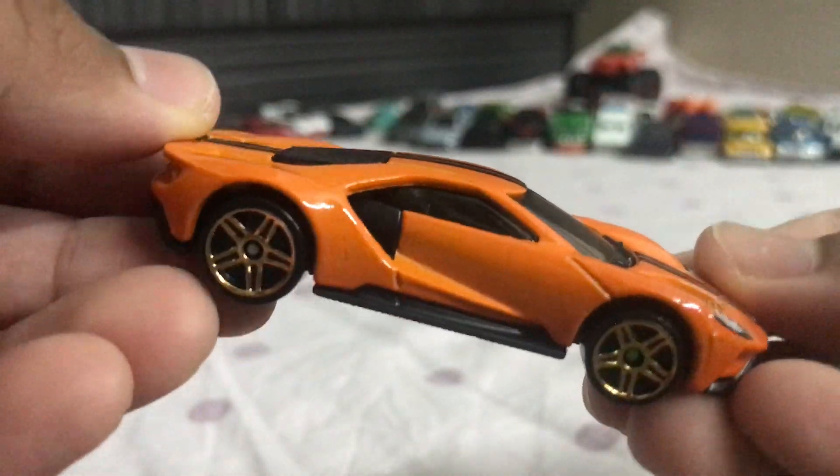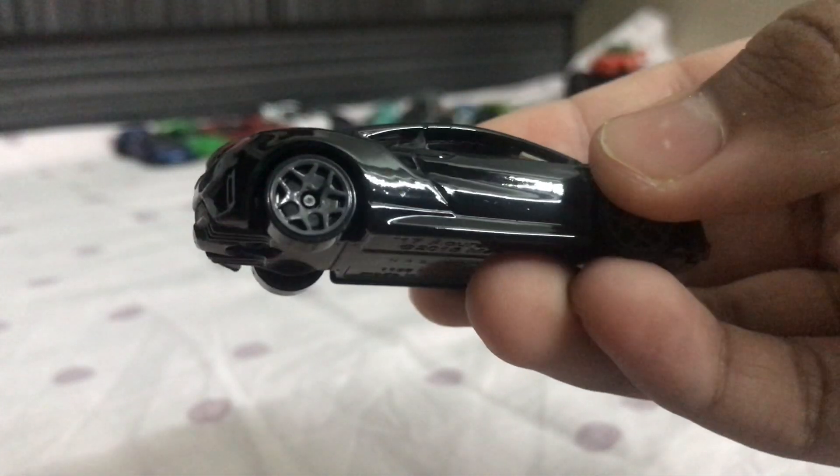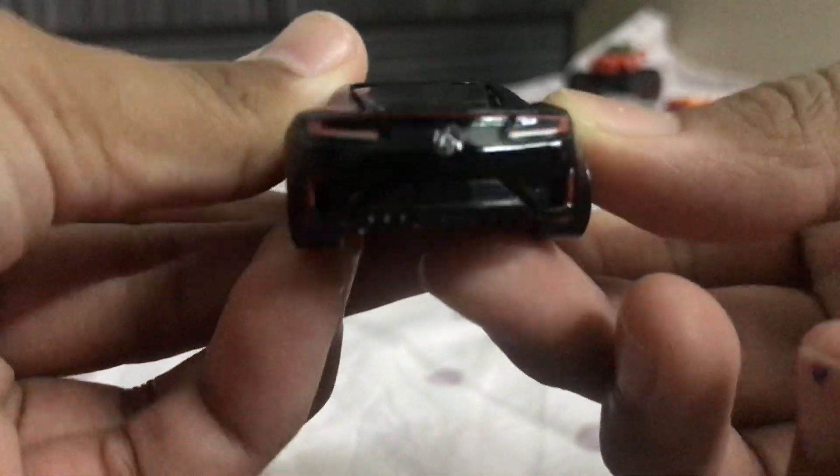Alright, moving on — Ford GT. Simple car, not much, but because of the golden wheel it makes it cooler, and the orange color with black stripes. But yeah, it's just a regular car. Another simple car — not a new model, but the design and color is great. The color matches and the fast tail lines are amazing. It's beautiful. Alright, moving on with the Basics.